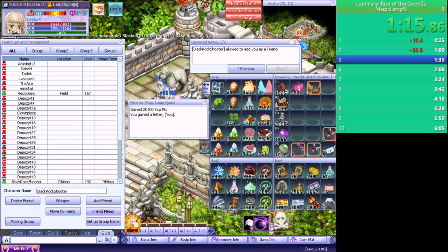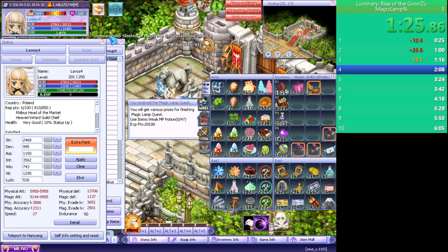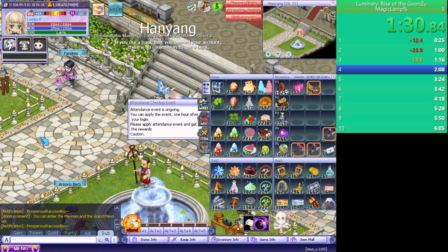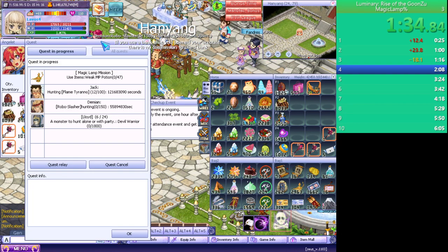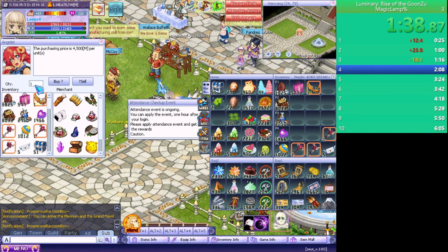Black Rock Shooter allowed to add you as a friend. Letter, use items, pancake — I don't have. We can be potion, I can get weekly, delete. How many? 47. We can be yes, 47.